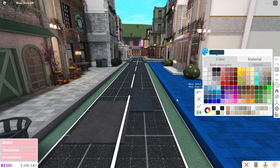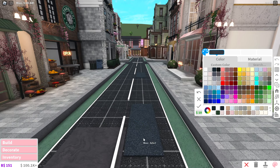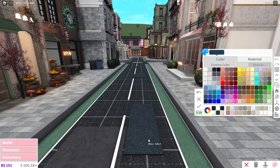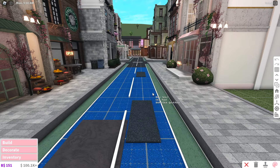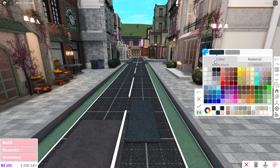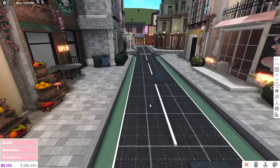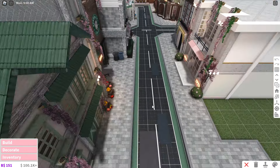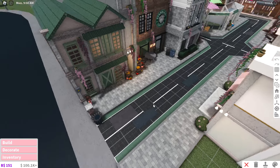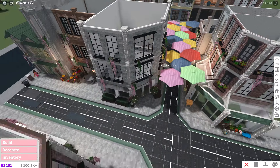For these sections, the textures I used are twisted wood and dark stone gray, and there's a custom color I made. The texture is classic carpet. For the road itself, the color is really black and the texture is classic carpet. Sorry for whizzing through this but I just want to give you all the information since I got a lot of questions.